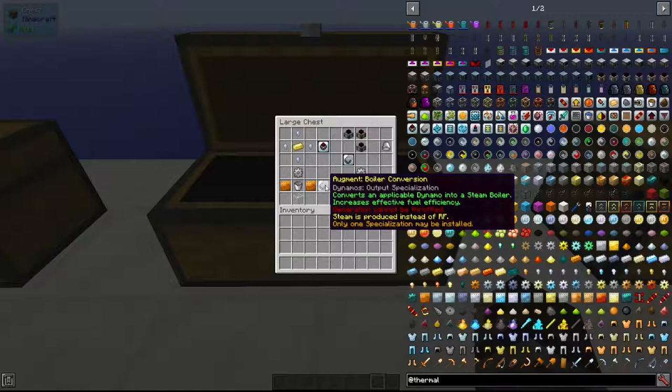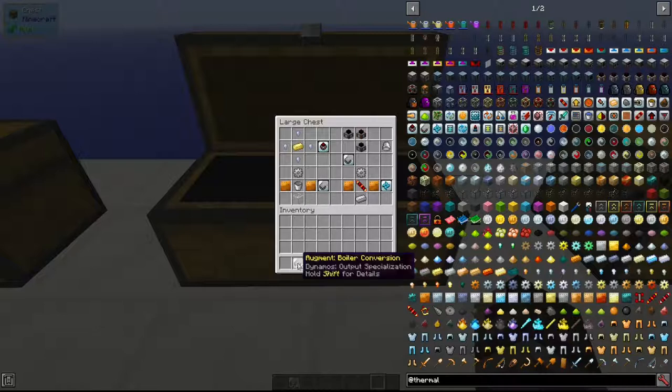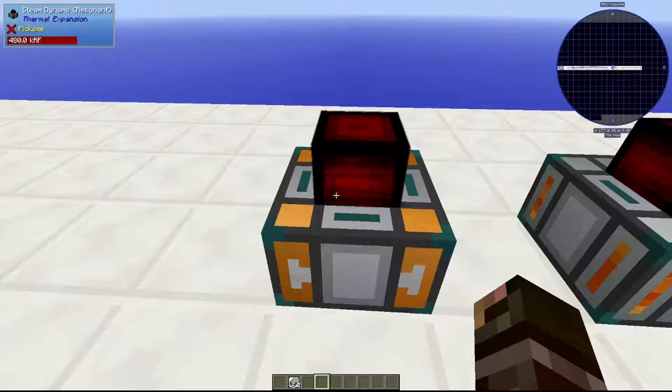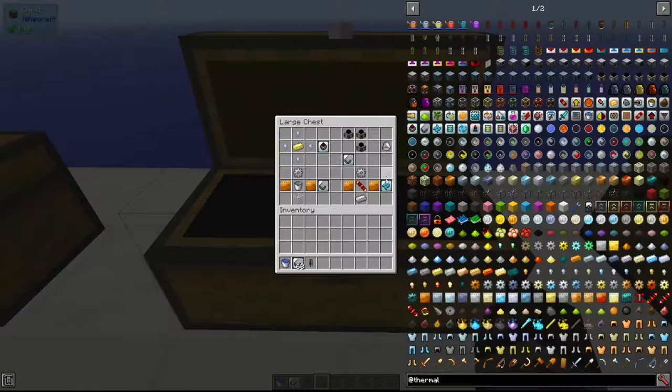Next is the Boiler Conversion augment, an output specialization that converts an applicable dynamo — the Compression Dynamo, Steam Dynamo, or Magmatic Dynamo — into a steam boiler. Crafted with a bucket, two copper plates, an iron gear, and glass, this augment turns the dynamo into a steam generator. Adding it to a Steam Dynamo means it will no longer produce RF; it will produce steam instead.